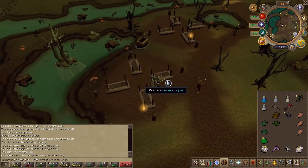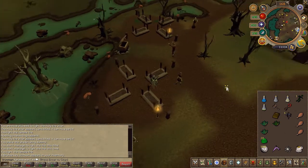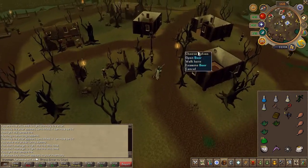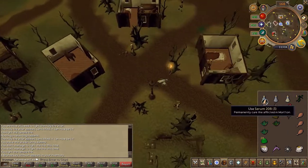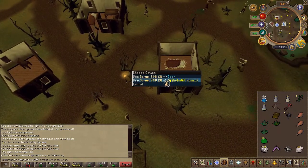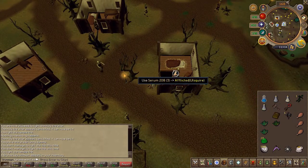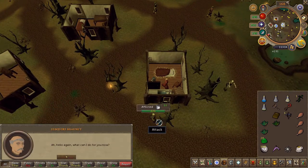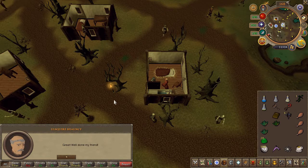Go ahead and speak to the monk once again. You can use your new enhanced serum on him, which will permanently leave him not afflicted. Speak to him, and quest complete.